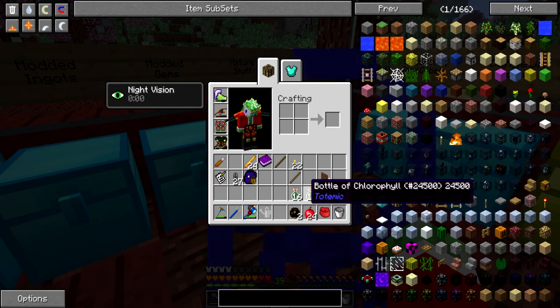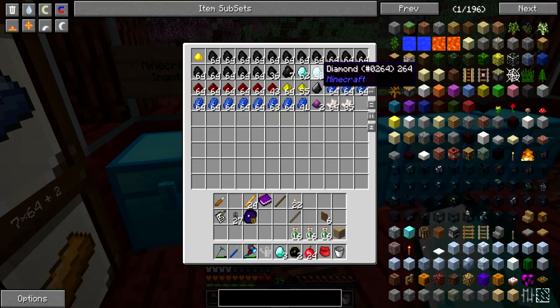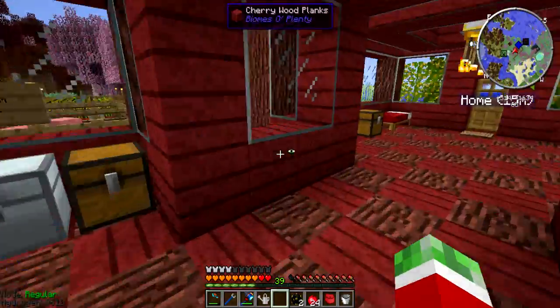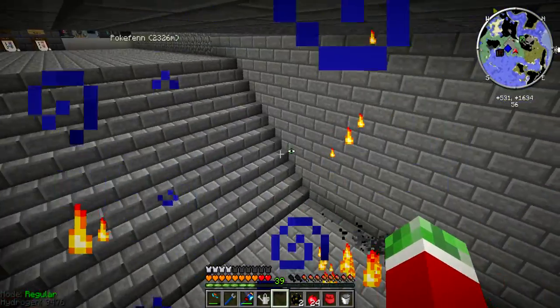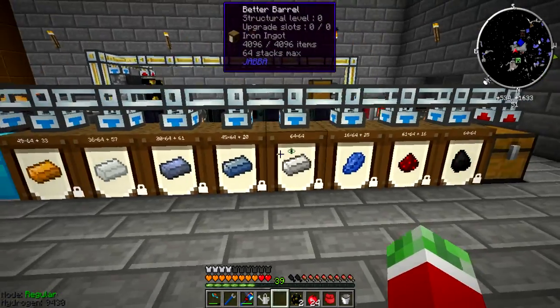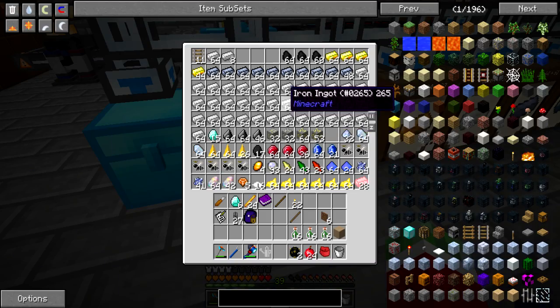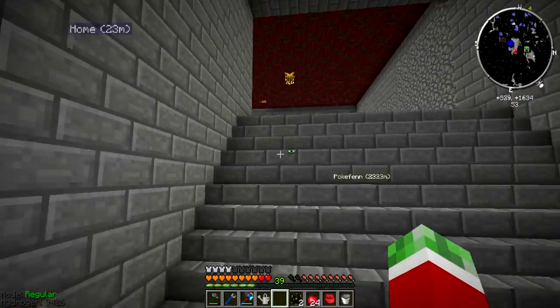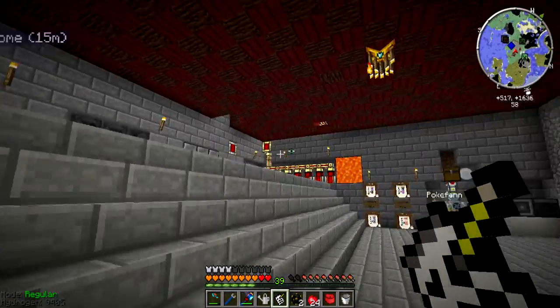Okay, there we go — two ender chests and three stacks of bottles of chlorophyll. Now I need to turn them into these diamond thingies. I should also show you guys my farm — it wasn't even fully running last time, but it is running now. Almost a stack of redstone, a stack of coal, a stack of this stuff, almost a stack of lead stuff, over two stacks of diamonds and more, almost half a chest full of iron. Man, this thing is overpowered — but I like overpowered!